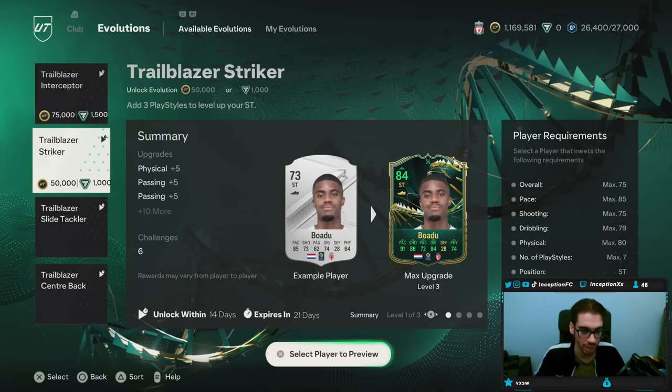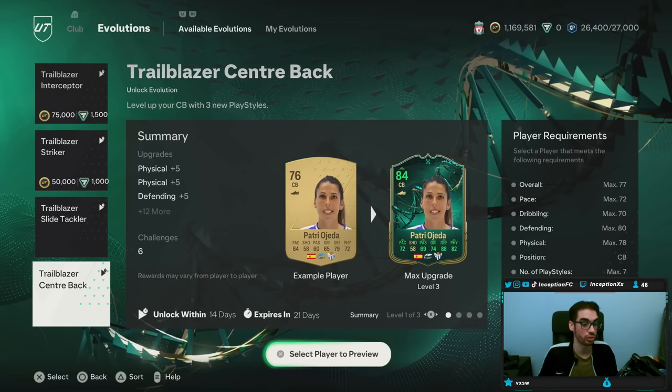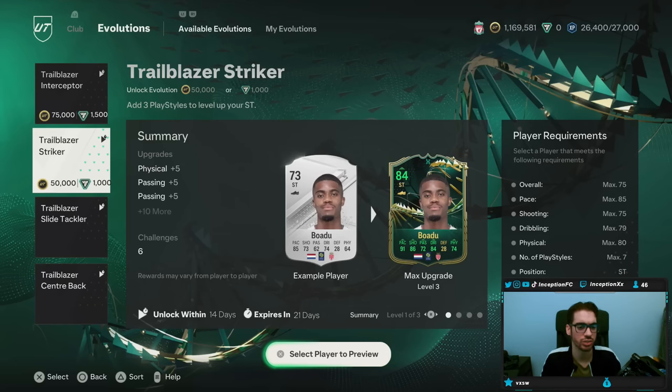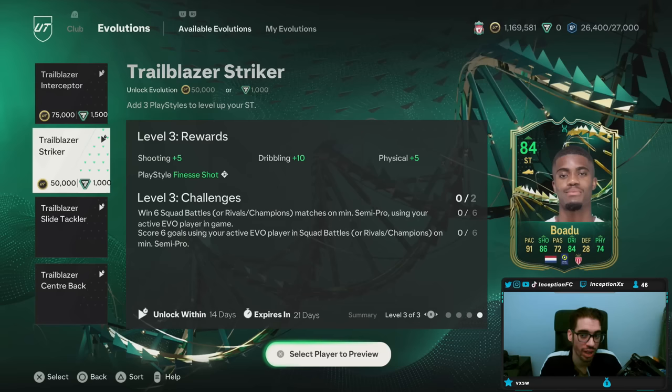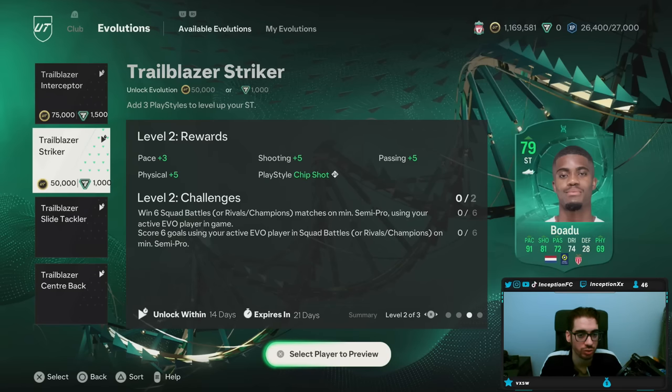For the new Trailblazer Striker, it's actually going to cost 50k or 1,000 FIFA points. We also have the Trailblazer Center Back. So if we take a look at the objectives, we have a couple of interesting things. The first one will give you a power header, the second one will give you a chip shot, and the third one will give you a finesse shot. A couple of interesting play styles — if you get physical guys that are pretty good in the air for the power header, that's a play style you like to go for.